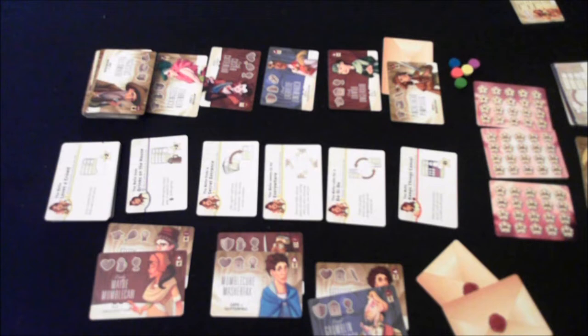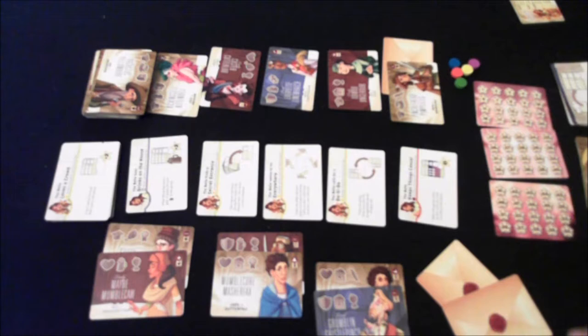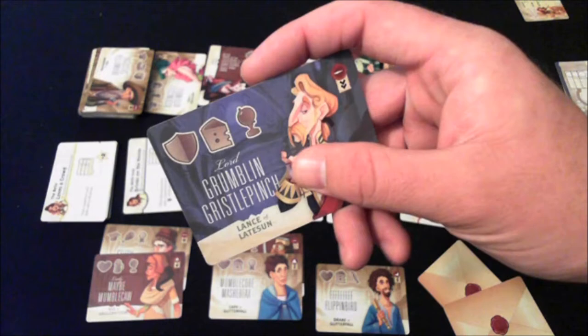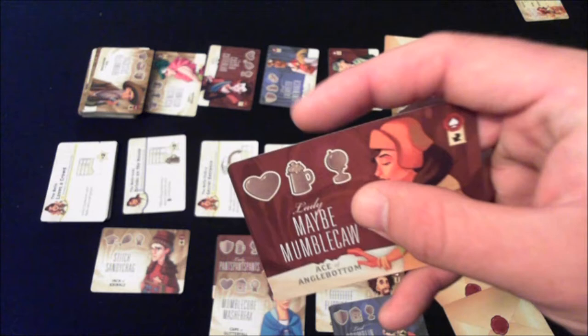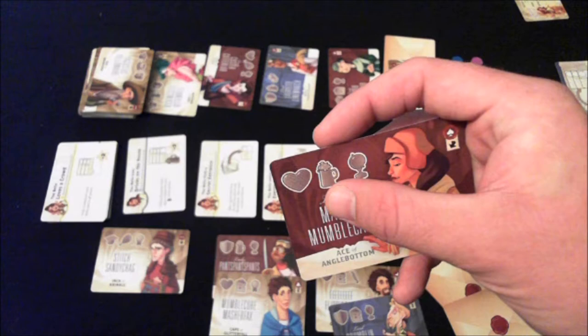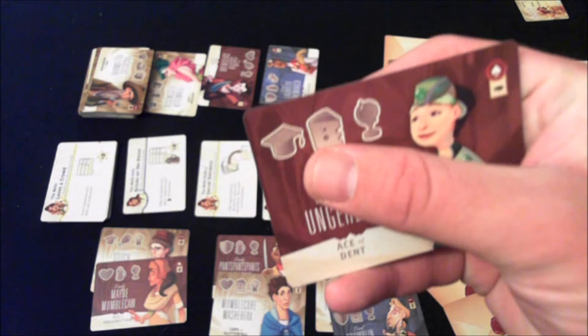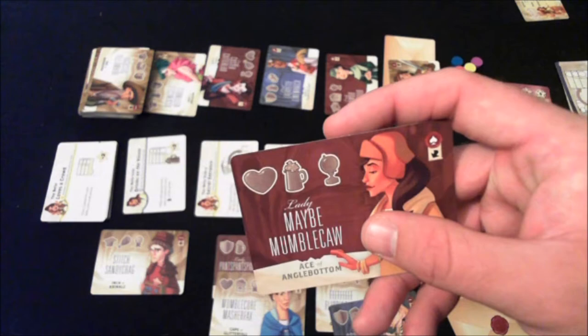After mandatorily grabbing a card, you get to scoring. You only score if you have a full group of four cards — or even multiple groups of four, which can happen. You're required to score every full group. This game is all about set collection. Each guest card has symbols at the top representing their interests — things like romance, beer, geography, scholarly pursuits, cheese — and you're trying to match up those symbols between guests in a group. The more matching symbols, the more points you score.